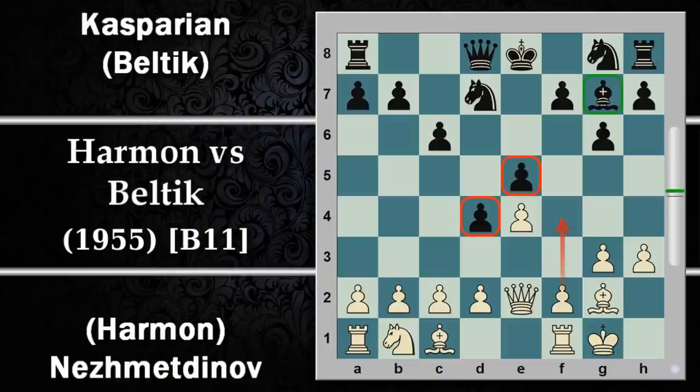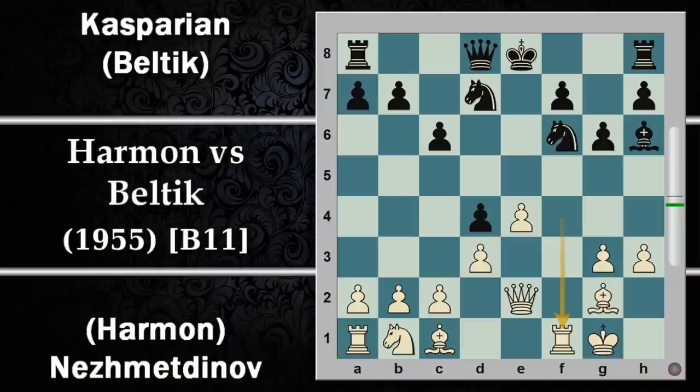Un'alternativa poteva essere giocare subito F4, però forse è un pochino troppo prematura: il nero qui può cambiare appena giocata la spinta sul pedone E, dopodiché conviene riprendere di torre per aprire la colonna, però la torre così è un pochino esposta. Il nero si può fare addosso con i pezzi, per esempio il cavallo che potrà saltare in attacco, oppure l'alfiere sviluppato che costringe il bianco a perdere una mossa per togliere la torre.